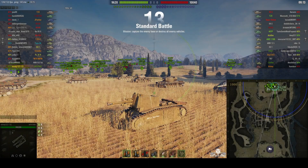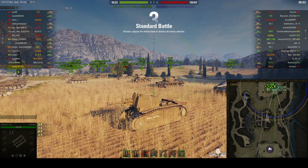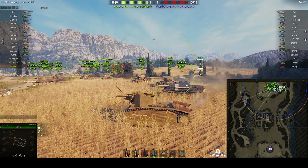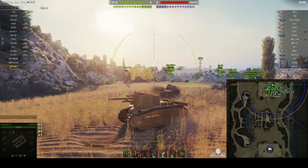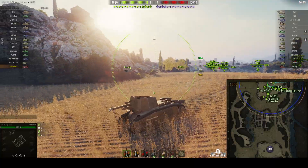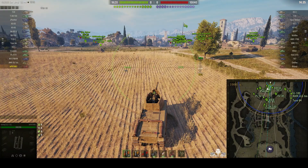Welcome back to WOT Arty Noobs with General Disturbance. This is a Fifi, Fifi La Pew Pew. It's a 105 leFH18B2, the French tier 5 premium SPG, located on the north spawn of Abbey under the command of Krimash 72. This arty is the bane of most tankers' lives because it's very, very fast at firing — 7.85 seconds reload. It's a 105 millimeter light field howitzer with no stun, mounted on top of a Char B1.